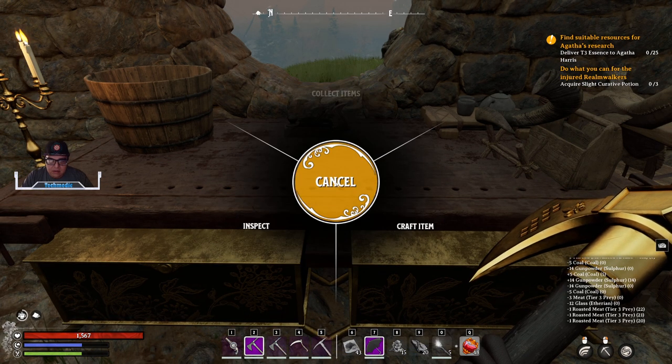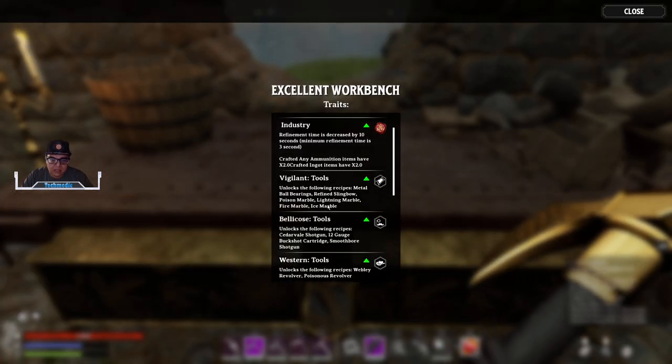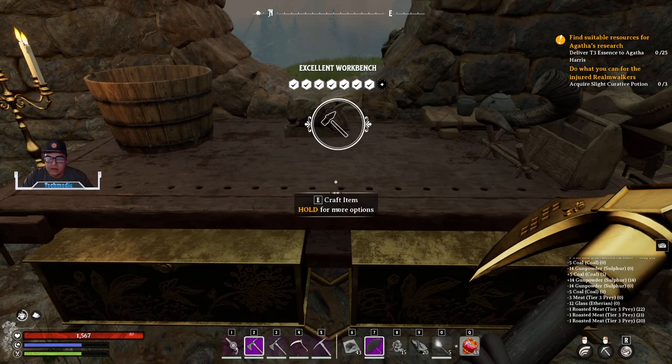You can check what augmentations are affecting your workbench by holding E on the workbench and scrolling down to see what's going to be applied to your end craft.